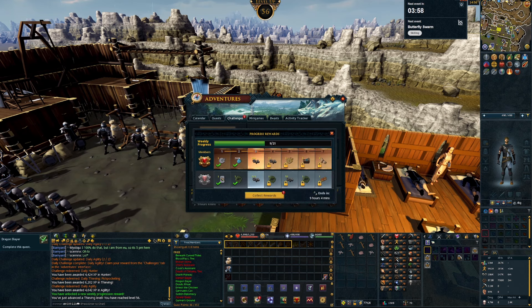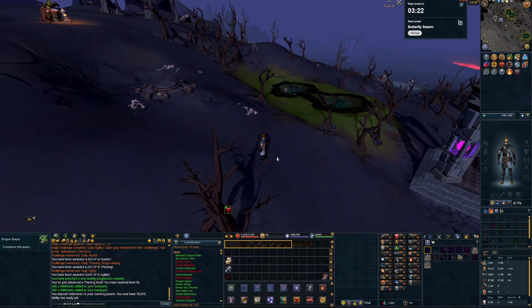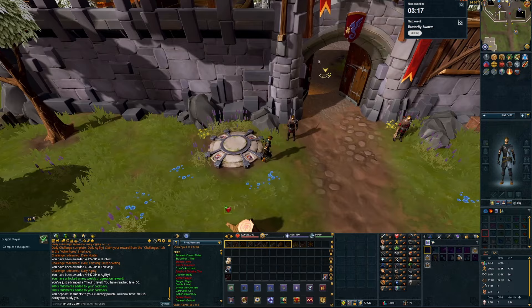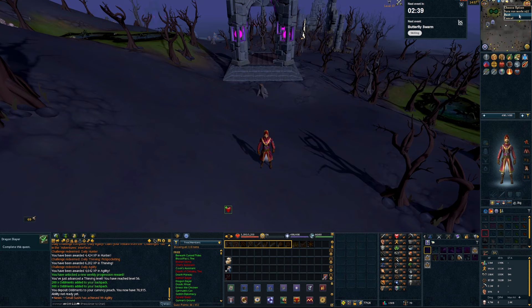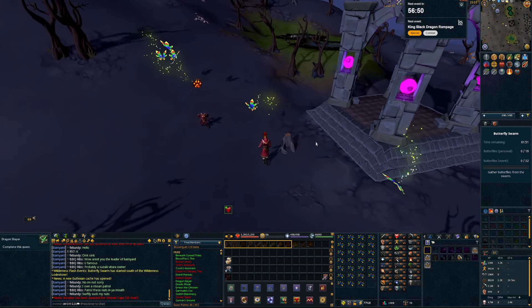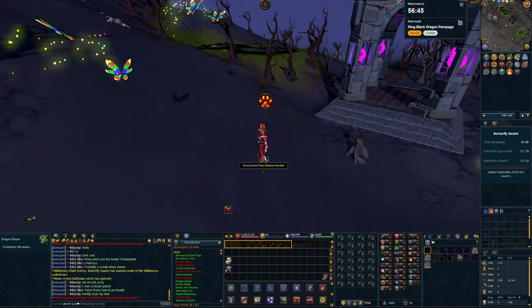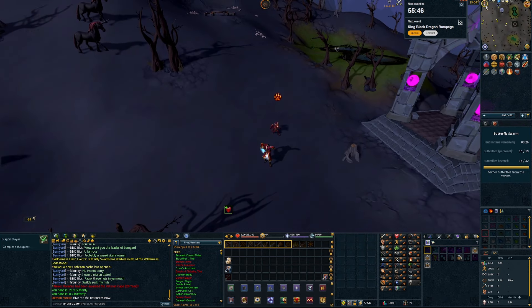Let's get our oddments. I'm going to go bank, get my divination outfit, do this wilderness event and then teleport to Falador. We just sit here and wait for two and a half minutes. Someone else is trying to catch that butterfly too - I've been trying to catch it for like a minute. Pretty butterfly - yoink! That event is complete.